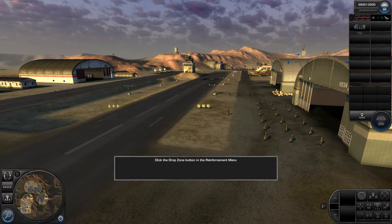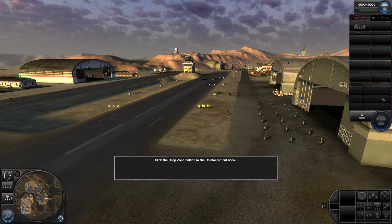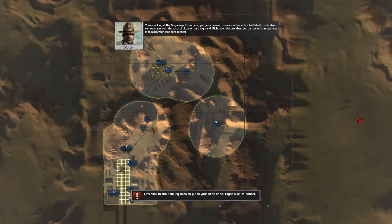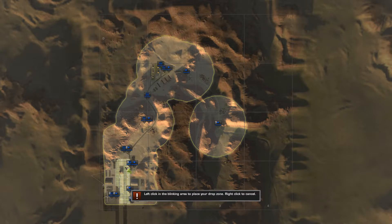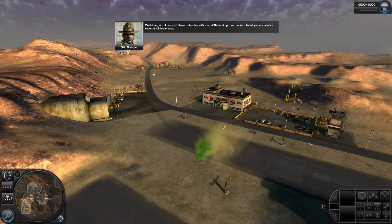Click the drop zone button. You're looking at the mega map. From here, you get a detailed overview of the entire battlefield, but it also removes you from the tactical situation on the ground. Right now, the only thing you can do in the mega map is to place your drop zone marker. Well done, sir. I knew you'd have no trouble with this. With the drop zone marker placed, you're ready to order in reinforcements.